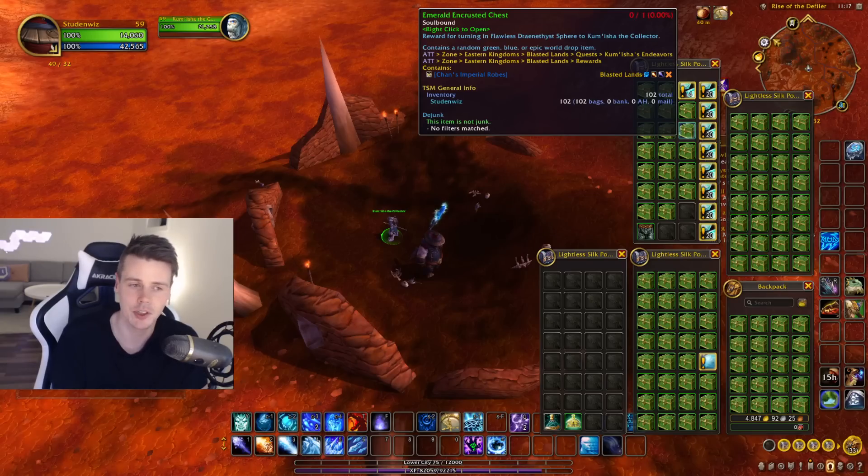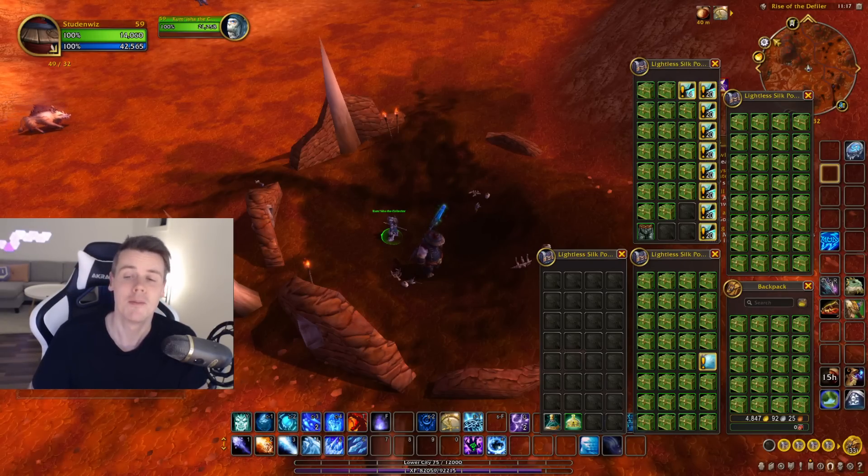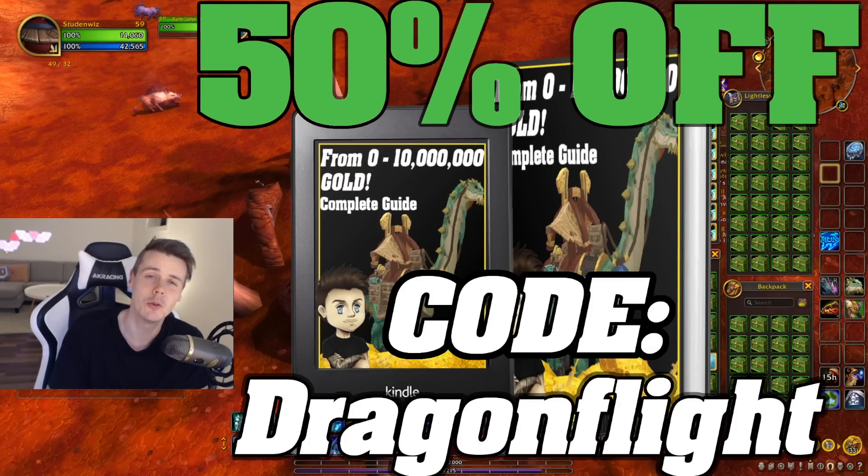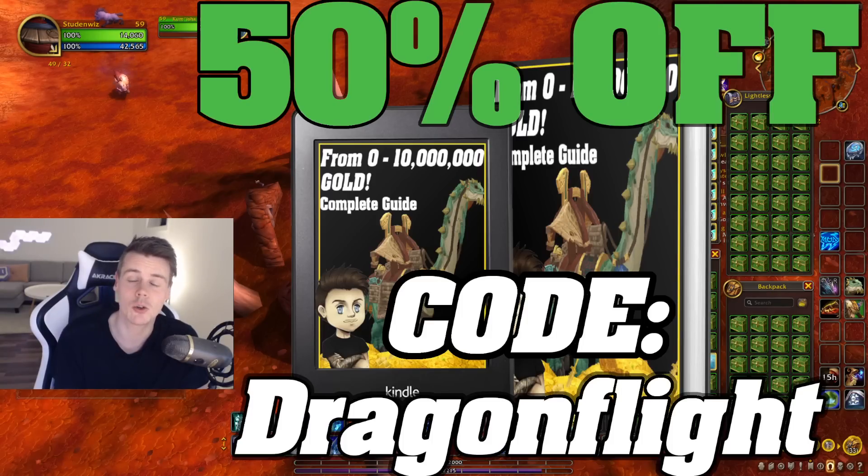So we're gonna talk about how to get these and then we're gonna open up the boxes. First of all though, big thank you for all the support on the 0 to 10 million gold guide — really do appreciate it, it means a ton to me. And if you haven't picked it up yet, just make sure you use the code DRAGONFLYTE on checkout and you'll get it for 50% off.